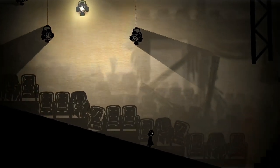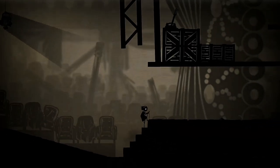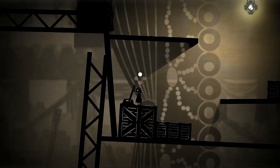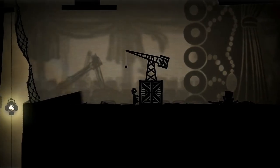Things start off simple with the game — we learn how to control Greta, moving her with the left thumbstick, jumping with the A button, and the X button is used to interact with objects in the world, allowing us to pull switches, push and pull objects, or carry items.